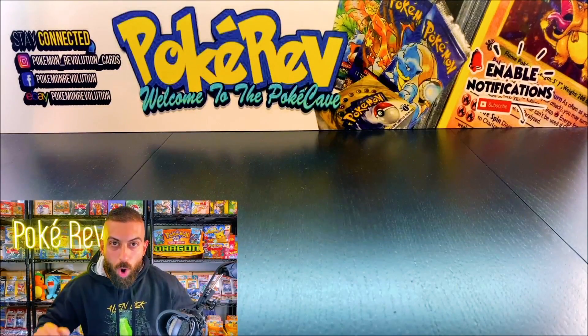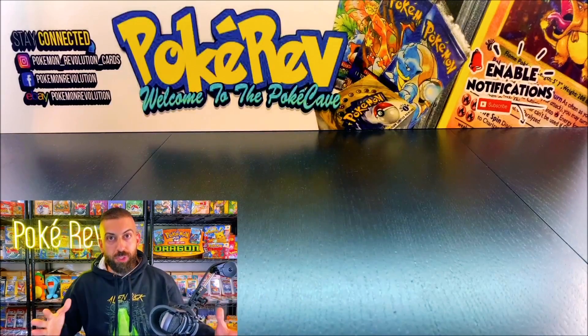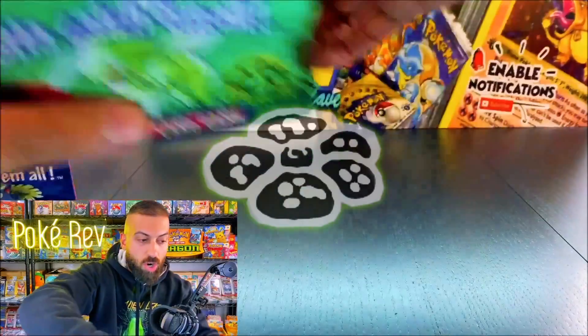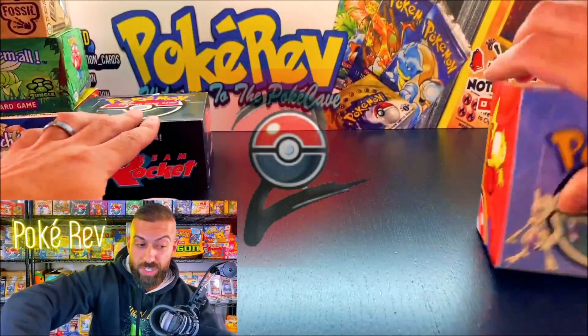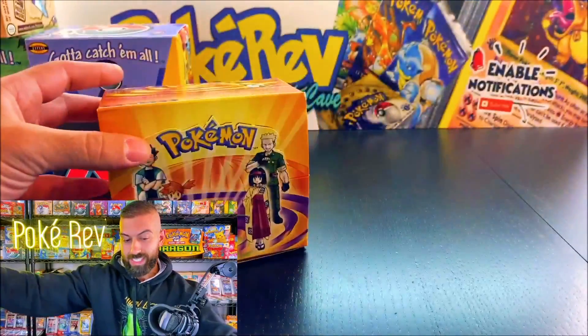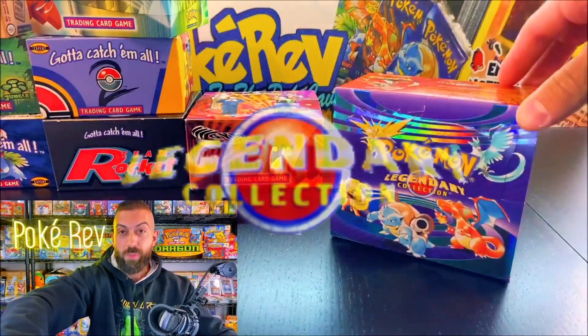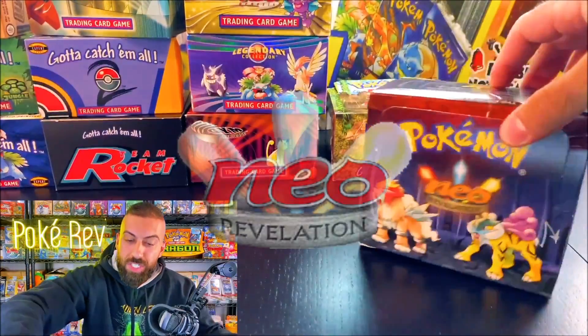You've seen us open almost every single Wizards of the Coast era Pokémon cards booster box — 1st Edition Base, 1st Edition Jungle, Fossil, Rocket, Base 2, the Gym Series sets both Heroes and Challenge, Legendary Collection, one of the most iconic. Genesis, Neo Discovery, Neo Revelation. You've seen the Shining Magikarp, the Shining Gyarados.